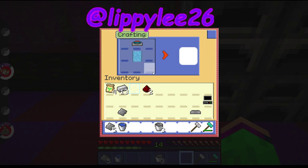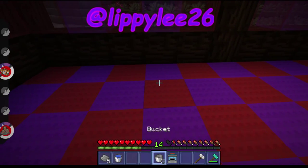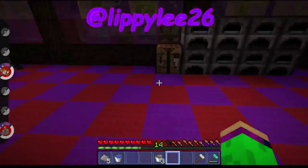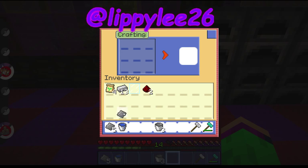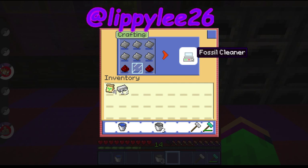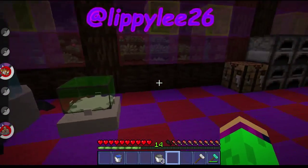Now if you put them all into the crafting table as shown, you have a fossil machine. Make sure you have room to place it down — there is our fossil machine. Now we're going to make the fossil cleaner: three aluminium plates along the bottom, two redstone, and six aluminium plates across the top. And we've got the fossil cleaner — we'll put that next to it.